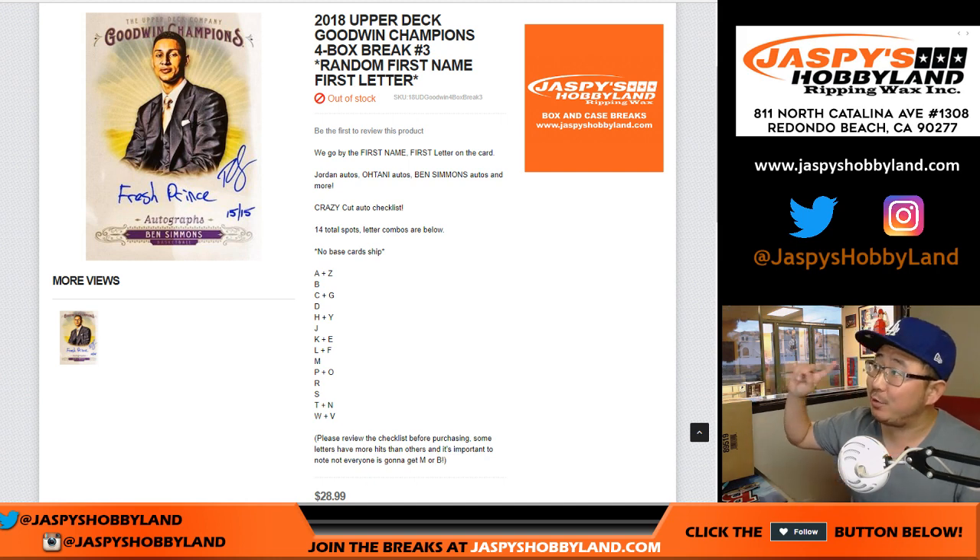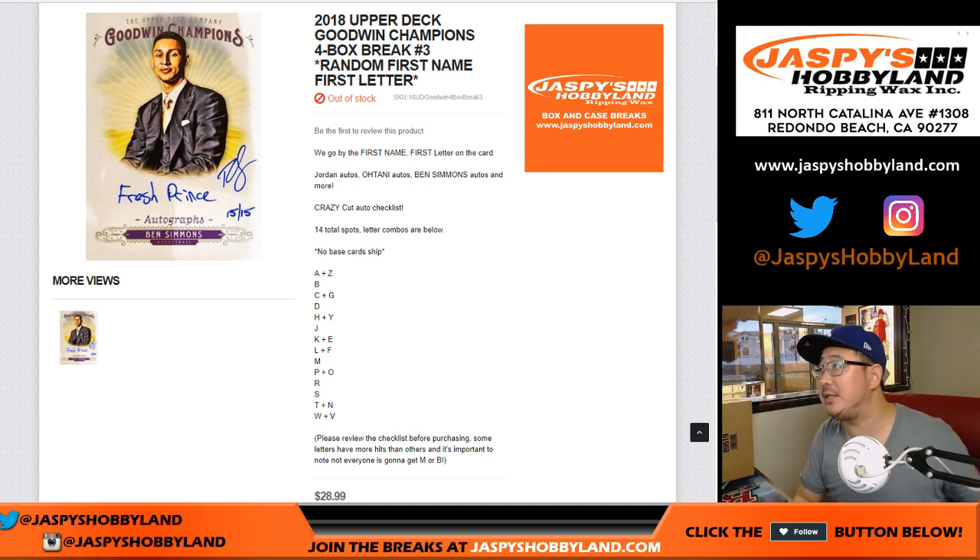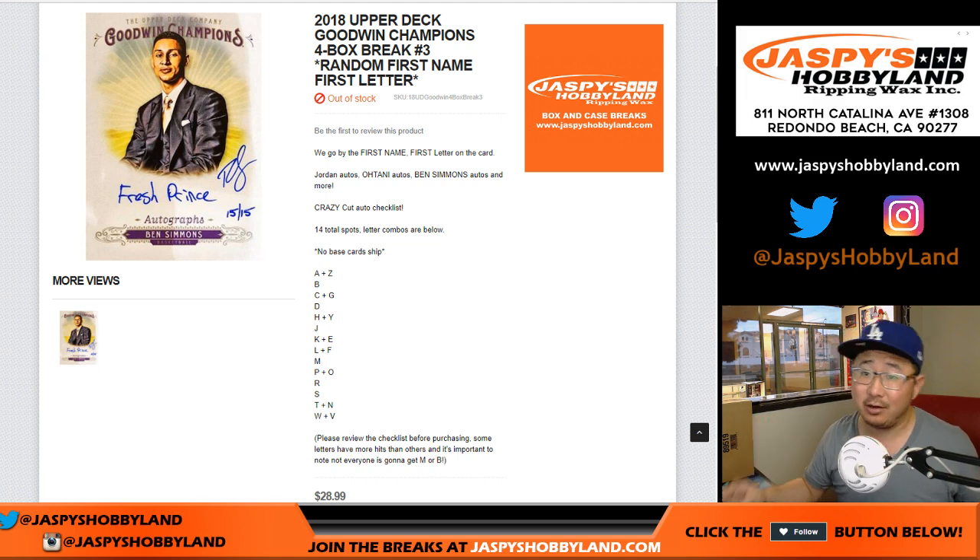Good evening everyone. Joe from JaspiesHobbyland.com with 2018 Upper Deck Goodwin Champions, a four-box random letter break number three from JaspiesHobbyland.com. It's random first name first letter, so the first letter of the first name.